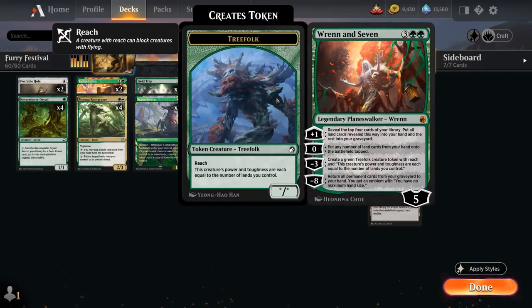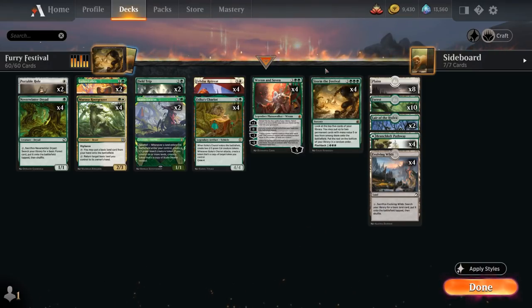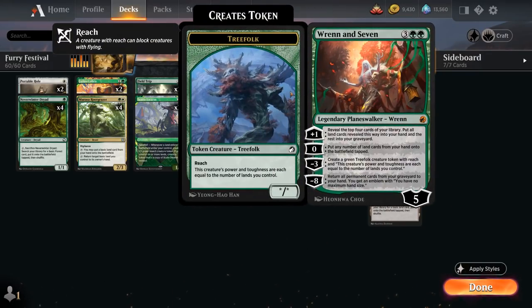A great combo with Storm the Festival is Ren and Seven. The plus-one ability reveals the top four cards and puts all lands into our hand, with the rest going to the graveyard — so if we reveal Storm the Festival it ends up there, and Ren also helps us put more lands in play to eventually flash it back. The zero ability puts any number of land cards from our hand onto the battlefield tapped, useful given our high land count. The minus-three makes a Treefolk token with power and toughness equal to lands we control, and it has reach. The minus-eight ultimate returns all permanent cards from our graveyard to our hand and gives an emblem with no maximum hand size.